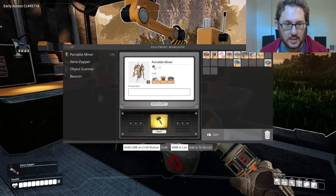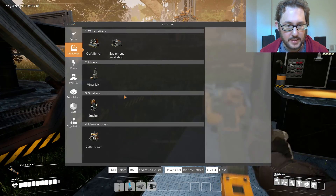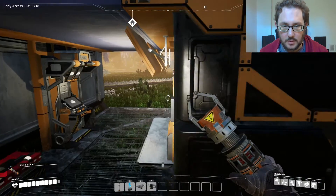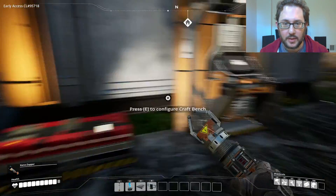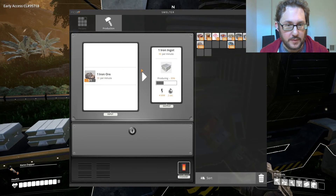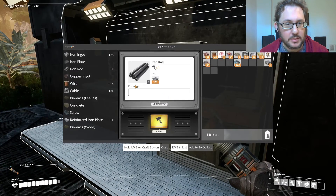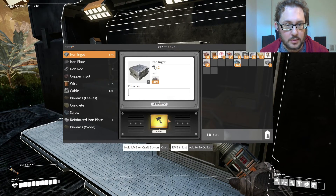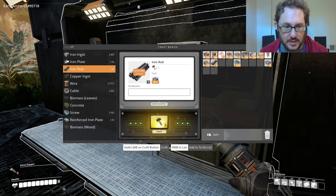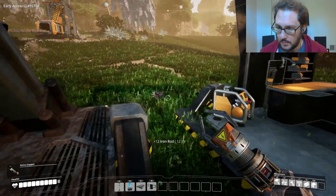We need another one — just one — and I need to be reminded what's required: five iron rods. I don't have them, so I'll take some iron ore here. You can split it. We'll make our own iron ingots and then make some iron rods.